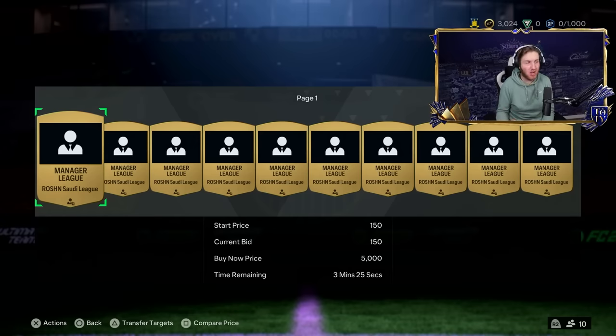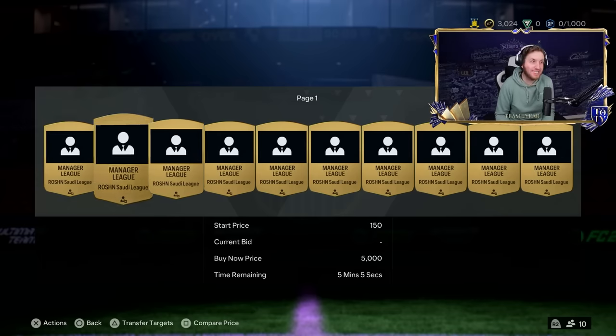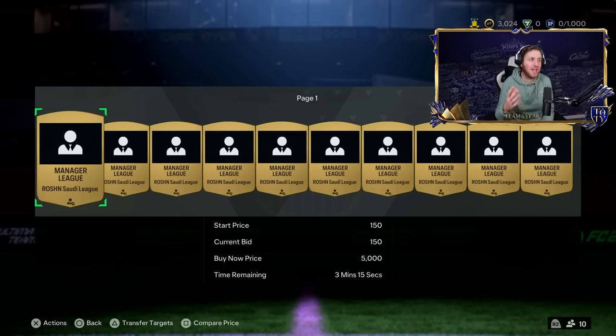You make about 800 coins per card, it's so useful. I've spoken about it briefly before in a video and also on streams. What you want to do is go and get yourself a Saudi League Manager consumable, preferably on bid for like 200 coins.